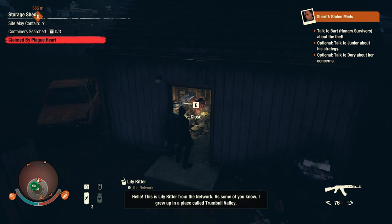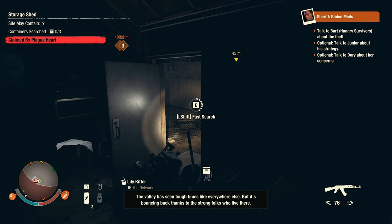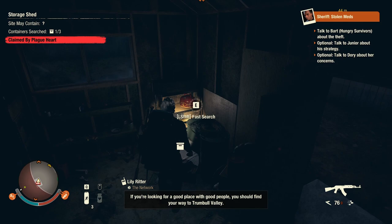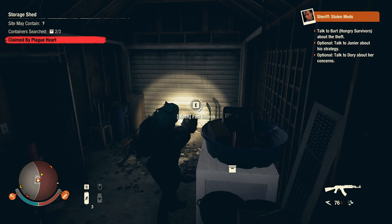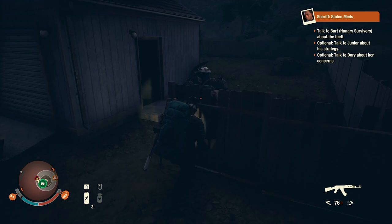We're not having a lot of luck with medicine. One shed is right here beside it. Oh, gun parts — oh this place could have some! Oh nice, we can sell that to the enclave — very good. Let's see what we have inside here. Oh crap, hello! This is Lily Ridder from the network. As some of you know I grew up in a place called Trumbull Valley — the valley has seen tough times like everywhere else, but it's bouncing back thanks to the strong folks who live there.